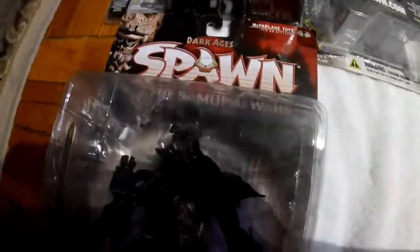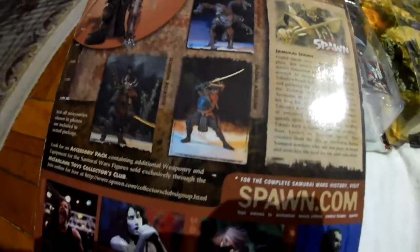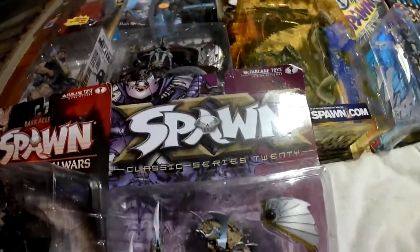Next we're going to the Dark Ages Spawn Samurai Wars — this is Samurai Spawn. It's got Cygore 2 on — cool looking. Let's see the back. Next we have Domina from Spawn Series 20. Here's the back.